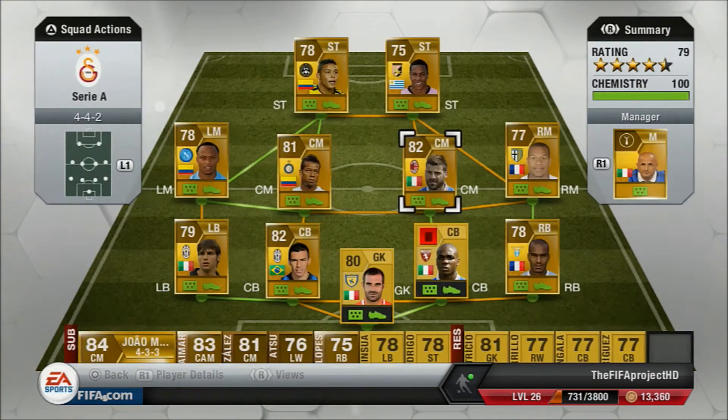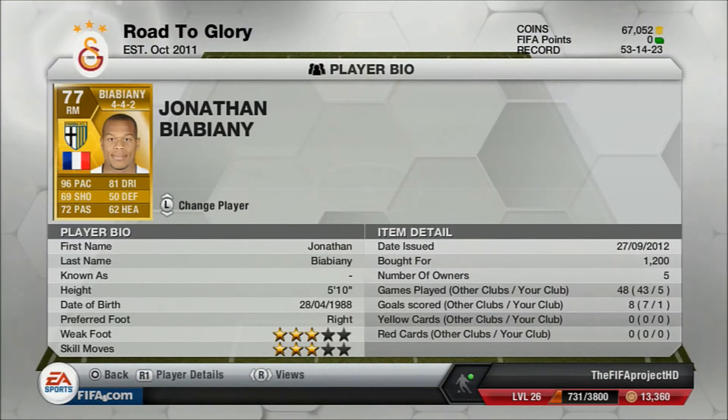Moving on to our right mid, we've got Jonathan Biaba — I can't say his name, but anyway. He has 96 pace, 81 dribbling, and 72 passing — he's quite good, but his crossing isn't that great. He cost us 1,200 coins and he has 3-star weak foot and 3-star skill moves.